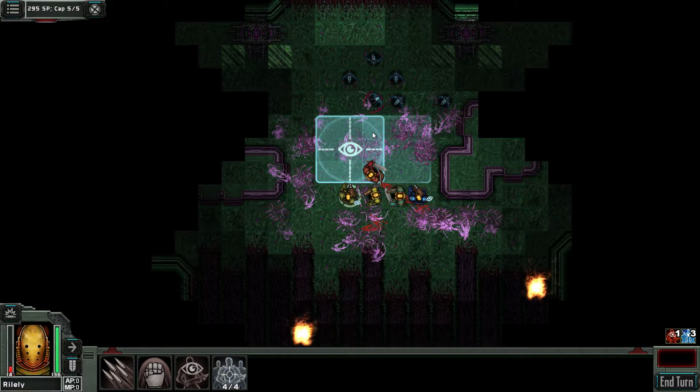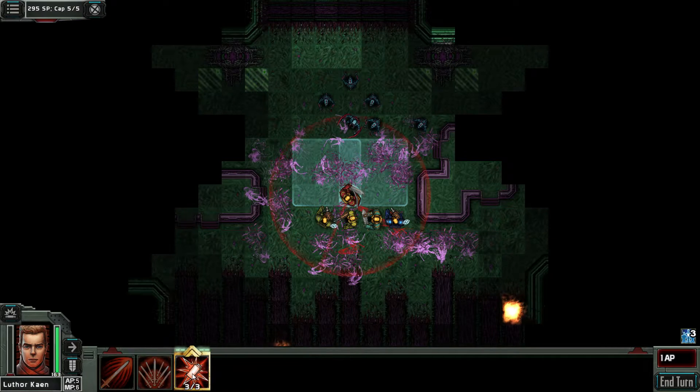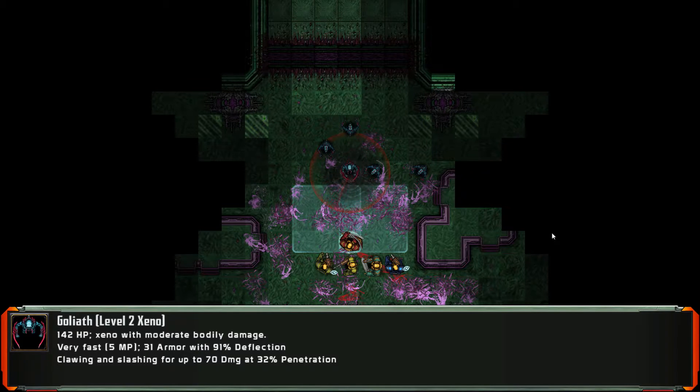I'm overlapping my overwatch right down this center line so when they come straight in towards Luthor... We're gonna try this — start out with a grenade right at the Goliath. Goliath level 2 xeno: 142 hit points, already got moderate bodily damage, 5 movement points, 31 armor with 91% deflection, clawing and slashing for up to 70 damage.